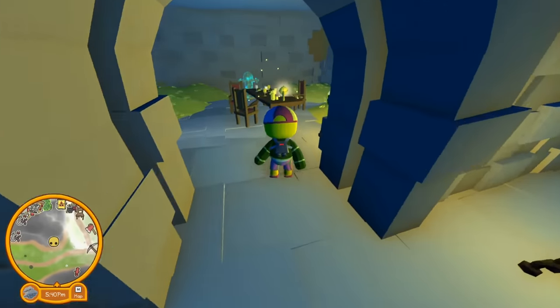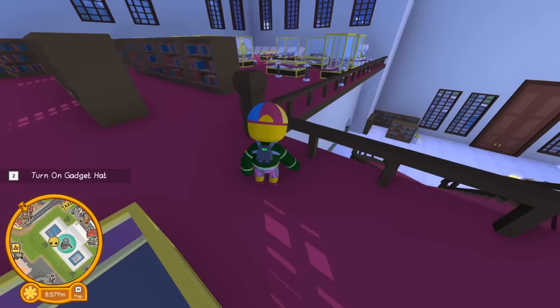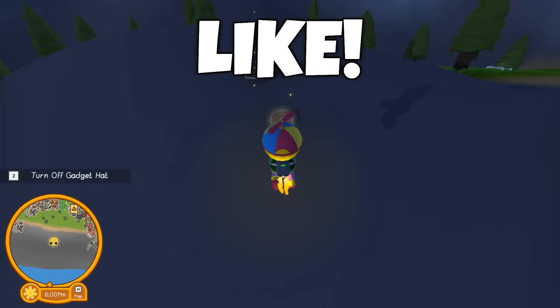We're back with more Wobbly Life. In the last video, we ended up finding a very rare golden scepter. However, there are many more rare artifact treasures out there to find. If that sounds like a lot of fun, make sure to drop this video a like so I don't drop my artifacts in the ocean again. And let's get to the video.